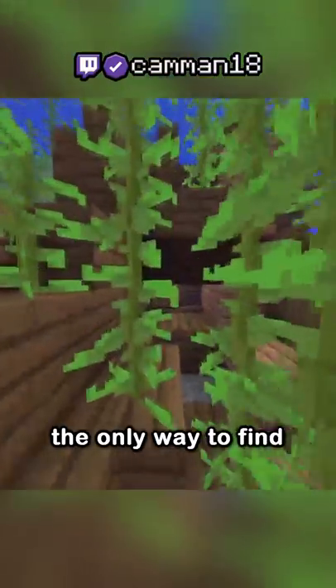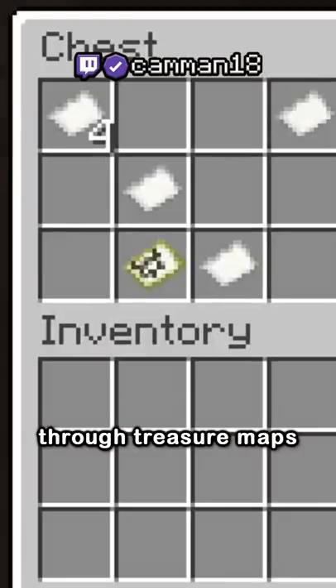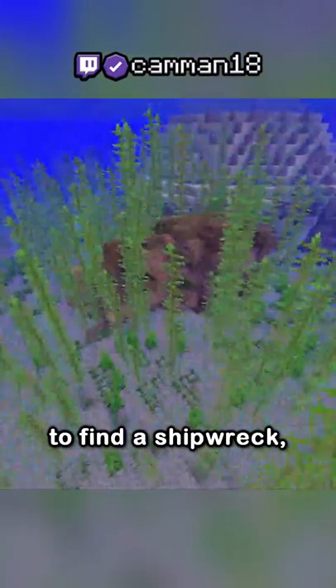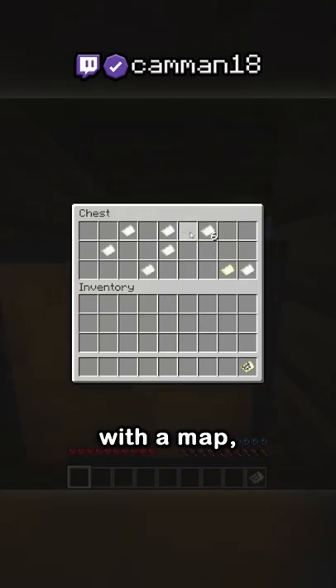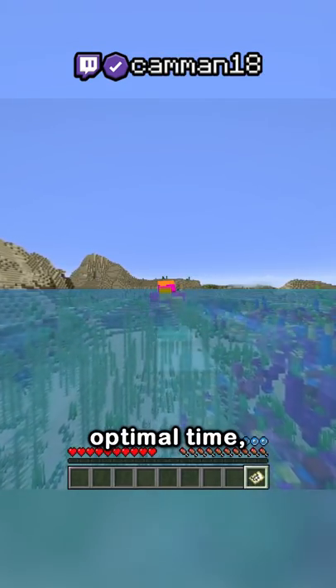Buried treasure. The problem is that the only way to find buried treasure is through treasure maps, meaning first I need to find a shipwreck. So I started generating worlds and soon found my first problem — not only do I need a shipwreck with a map, it also has to be near the treasure for optimal time.